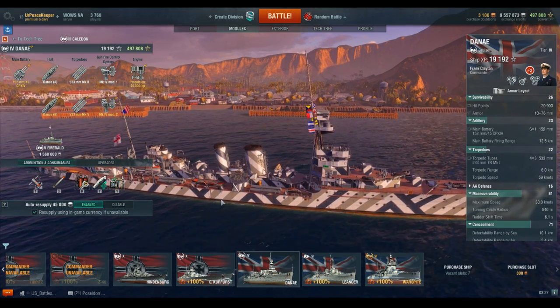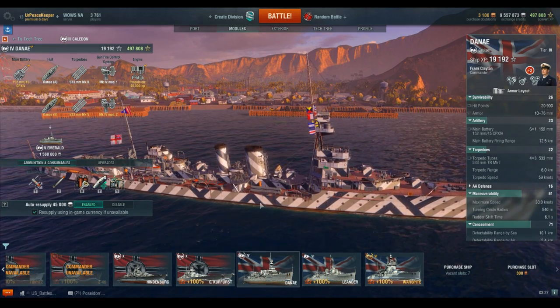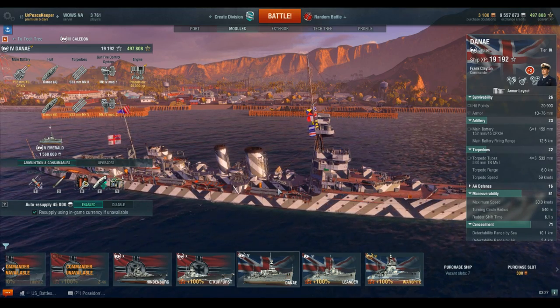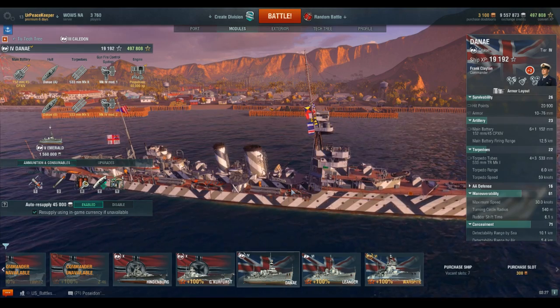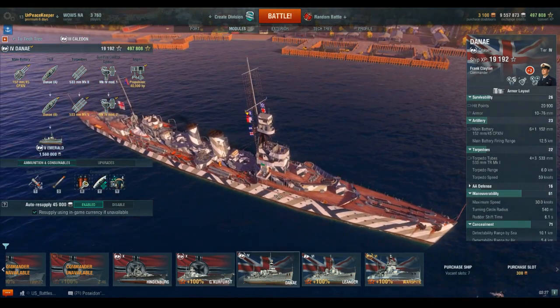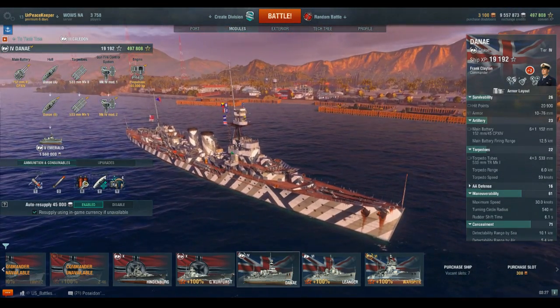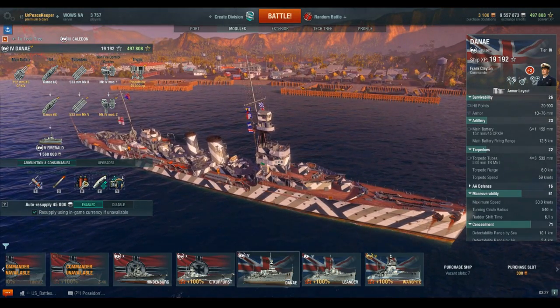The D-class was essentially a lengthened and improved C-class cruiser to add an additional six-inch gun mount and improve sea-keeping capabilities. The D-class also sported additional torpedo tubes and depth charge racks as a result of the lessons learned from the Battle of Jutland. In the interwar period, all of the D-class cruisers had their anti-aircraft armament standardized.